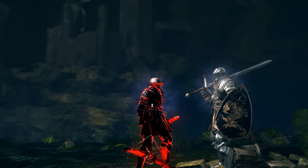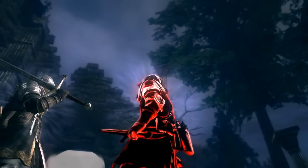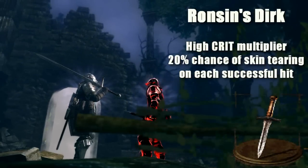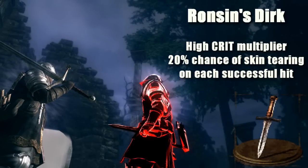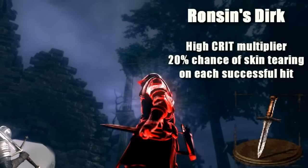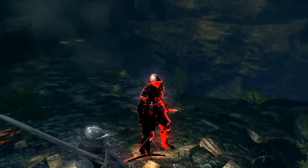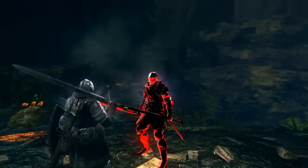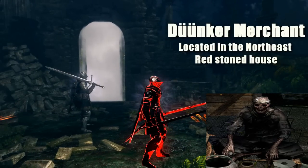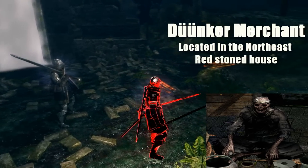In his left hand he's got — I think that's Ronson's Dagger, or Ronson's Dirk. You have to kill Ronson to get it — I'd recommend it, though Ronson's kind of hard. Not only is he really hard to kill, but you're going to be losing a lot of services you'd really need. Alternatively, you can get all this stuff from the Dunker Merchant in Dunker Village, to the west of the Frost Peak Mountains in a red brick house — I think it's at coordinate X17 Y13 on the map.